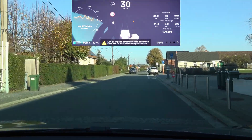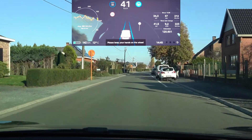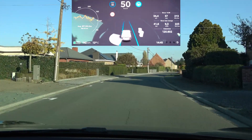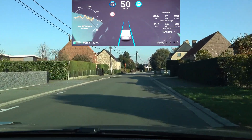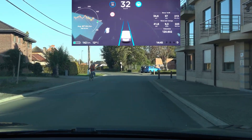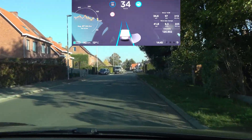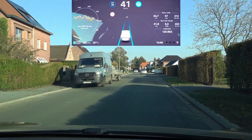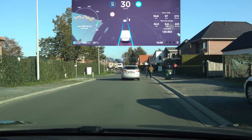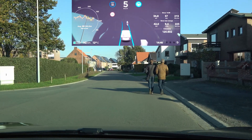Our final test point: the lane markings disappear altogether. Enabling autopilot – it is hunting for the middle of the road, going to the right side, then back to the middle, then quickly to the right side again. The hunting left and right is not good. There is a pedestrian walking on the road – let's see how it reacts. It is just going to follow that pedestrian and not attempt to pass them.